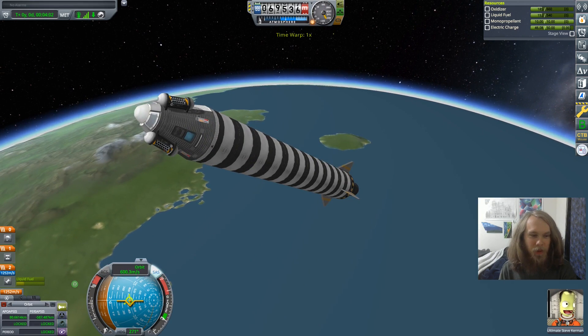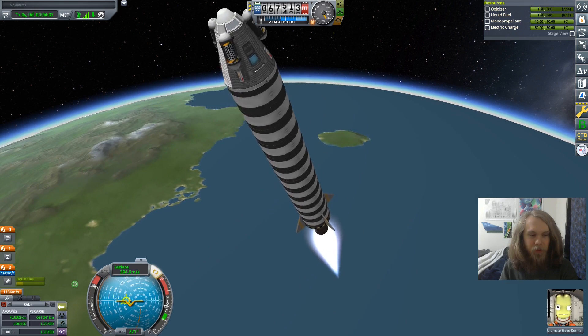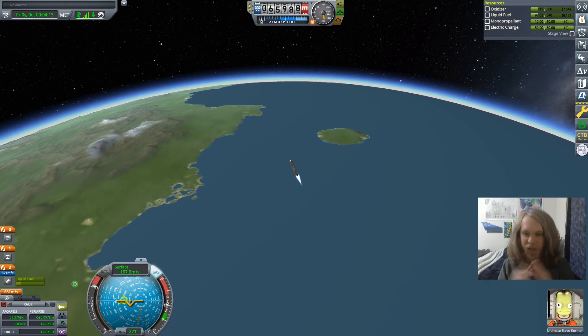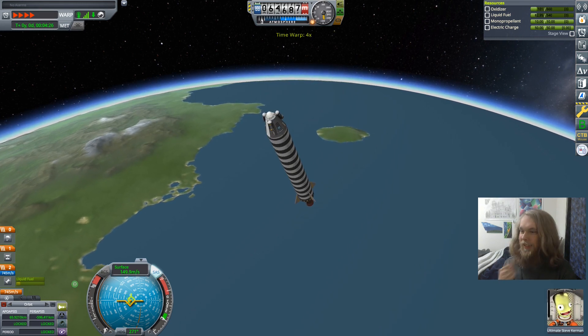To summarize briefly in case I forgot anything: I've got to go everywhere, I've got to get a surface sample, I've got to put them all in the Vehicle Assembly Building in one container, and if I die, that's it — I lose the series and I have to do whatever the top comment says.